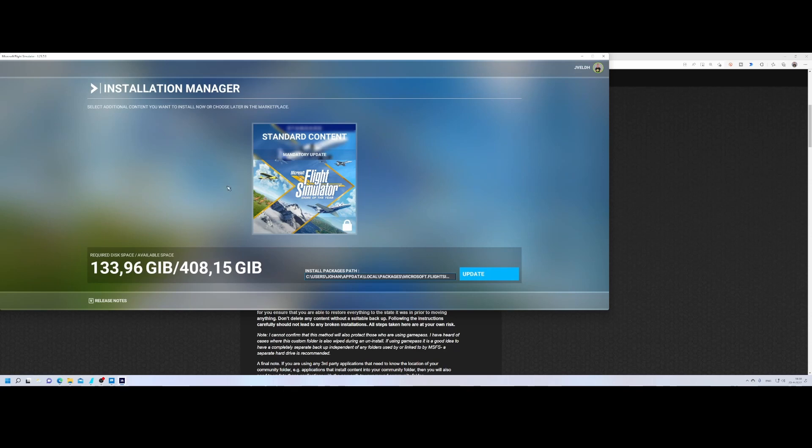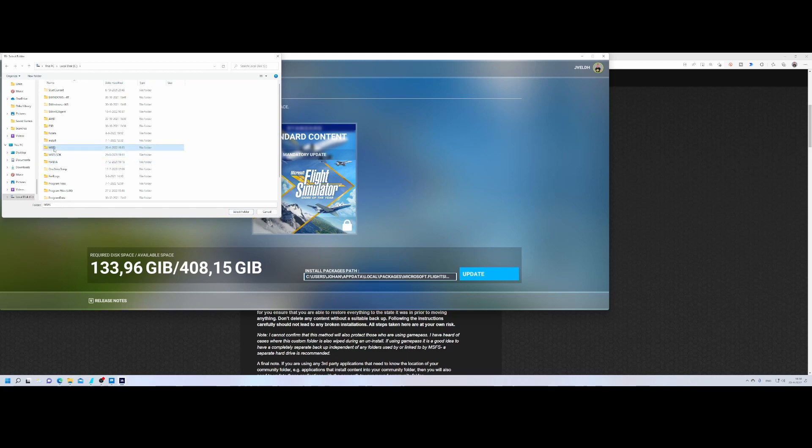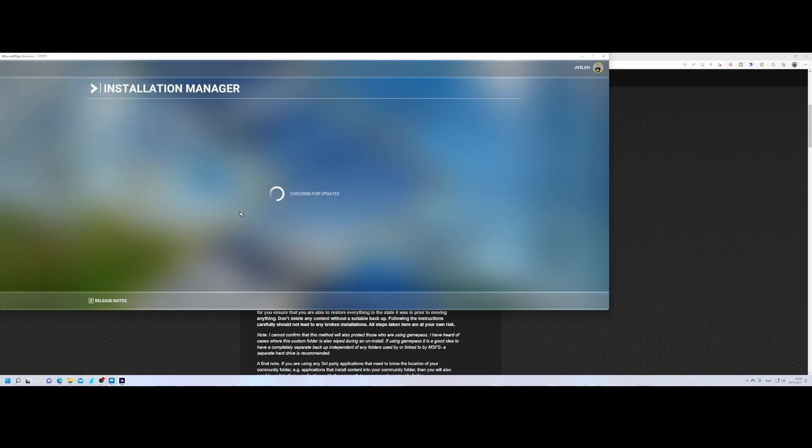Here it says it wants to download things — that's not what I want. I can see it's already started creating folders, which is not what I want. So I go to my C drive and navigate to the folder we created earlier, then click 'Select Folder'.